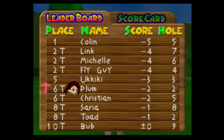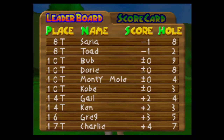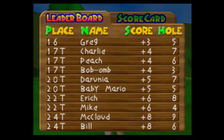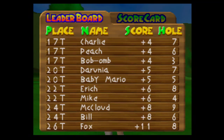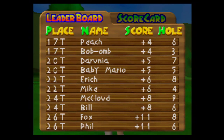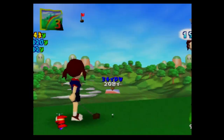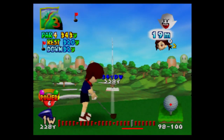We're in sixth place. One thing I absolutely love about this game is the references to other games. We can already see Link, Yuki, Saria from Ocarina of Time, Dory from Star Fox 64, Ken, Darunia from Ocarina of Time — what is a Goron doing playing golf — McLeod, obviously a reference to Fox McLeod or James McLeod, and Sheik from Ocarina of Time, which is technically Zelda. We see Malon from Ocarina of Time in last place. Some of the hidden things in this game I just absolutely love.